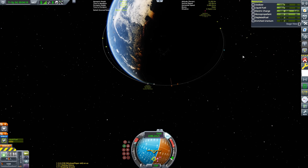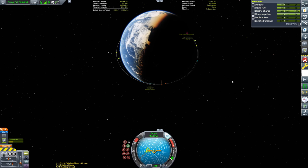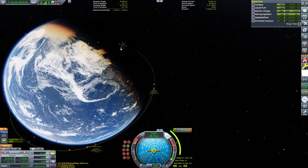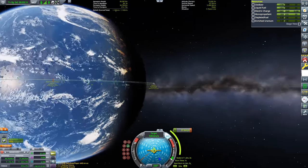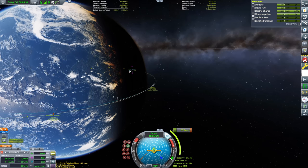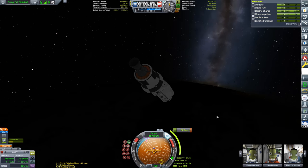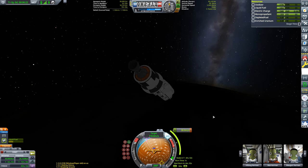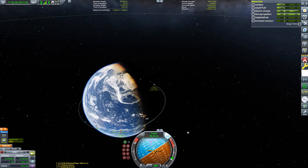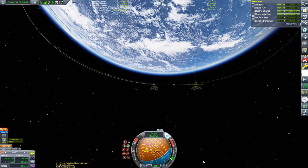Another thing I need to do is clear out that space junk — I added a probe core and reaction wheels to the lower stage of this rocket so that stage can deorbit itself after payload separation. But I forgot to do that for the previous launch vehicle, so now there's a piece of debris stuck in low Kerbin orbit. It was actually a bit of a hindrance because I accidentally targeted the debris instead of the space station. But it was all fine in the end — I had packed way too much delta-V into this upper stage, so fuel budget wasn't really an issue.